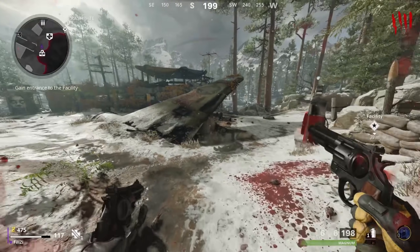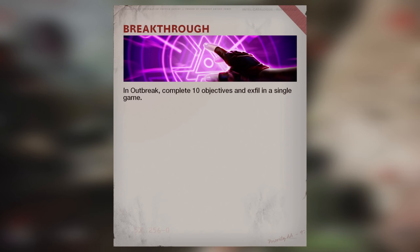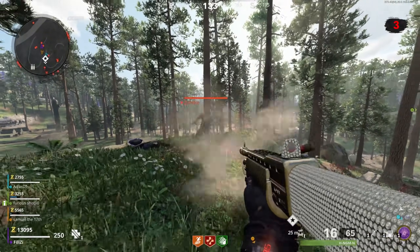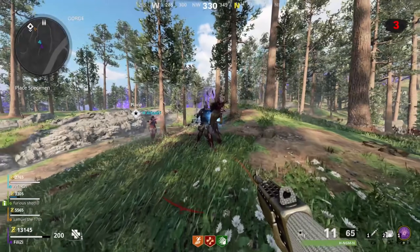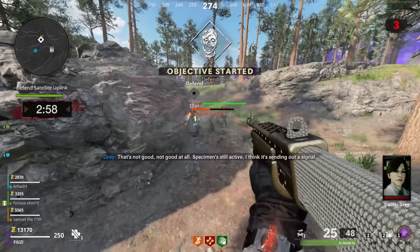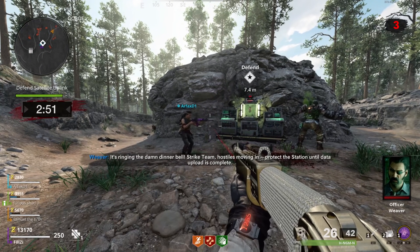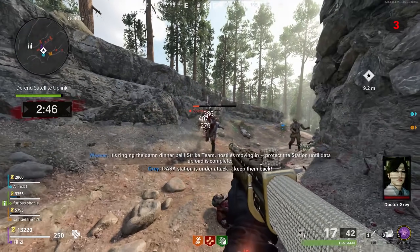The next challenging calling card is called Breakthrough: complete 10 objectives and exfil in a single Outbreak game. Get up to the third phase of the rounds, then activate exfil instead of warping to the next location to unlock this calling card. I recommend using the Gallo or the Hauer since they're very powerful in Outbreak. Be cautious and careful with this one as it can be difficult to complete.